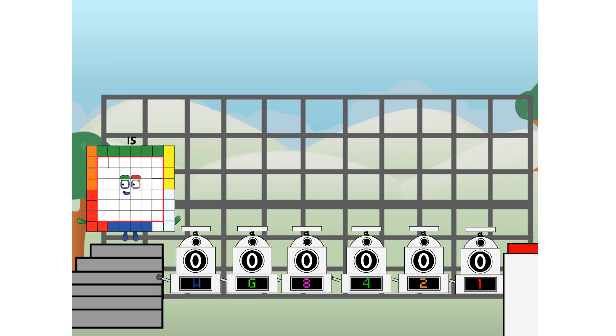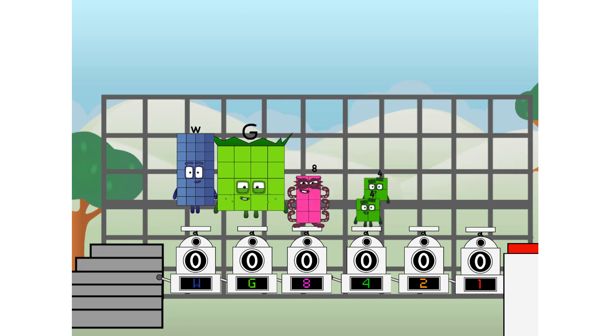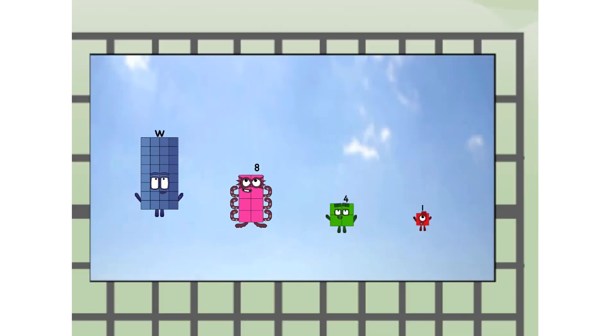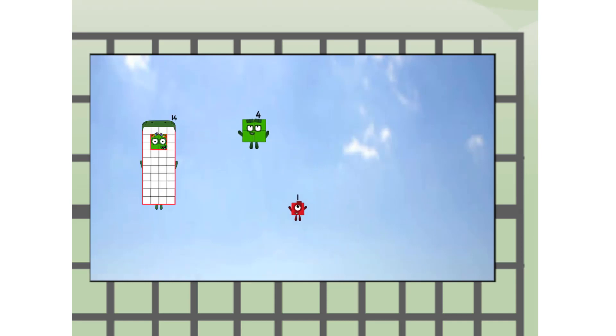First, I split in two: W and G — and eight, and four, and two, and one, and one more to press the big red button. Then you choose who's going up: one of me, and none of me, and one of me, and one of me, and none of me, and one of me. Fire! Nineteen — way up high!